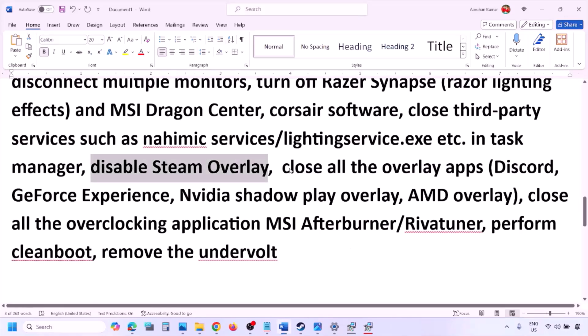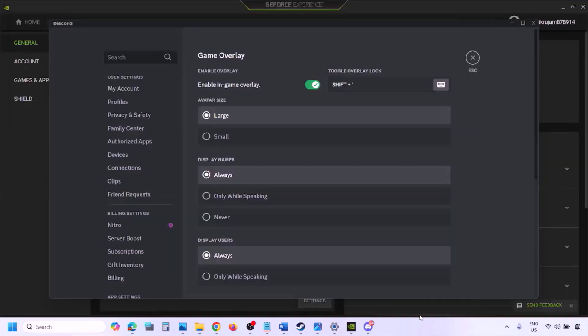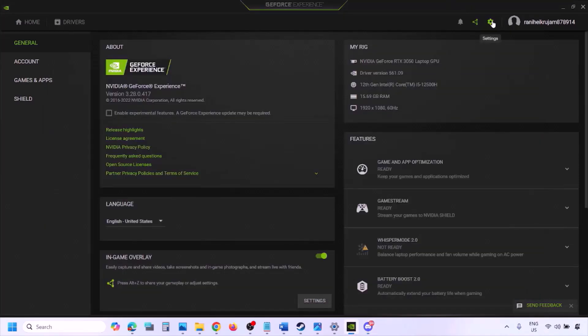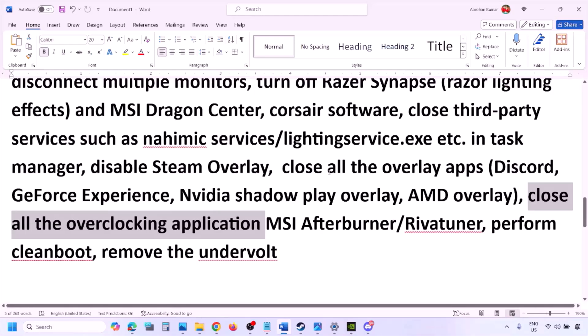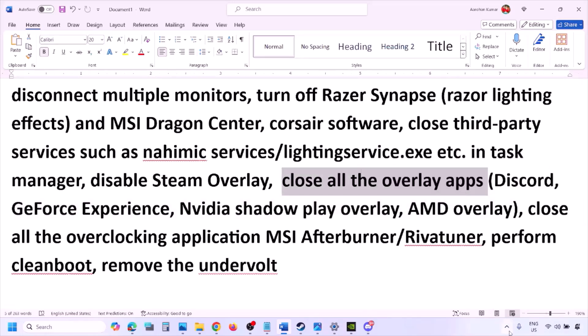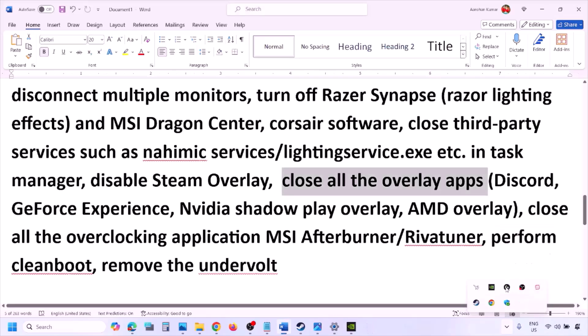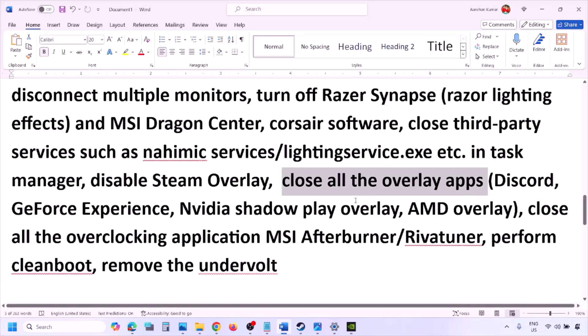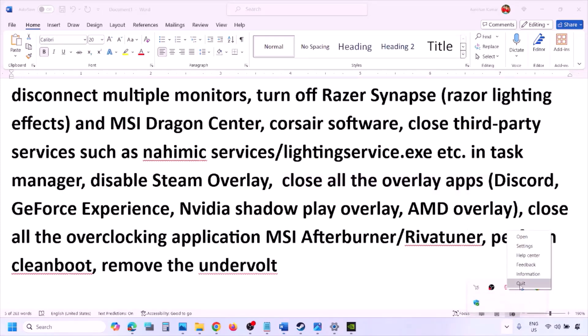If you have Discord running, go to Discord Settings, go to Game Overlay, and turn off 'Enable in-game overlay.' If you are using GeForce Experience, click the Settings icon and turn off In-Game Overlay. For any other overlay applications, turn off the overlay or simply close those applications entirely.